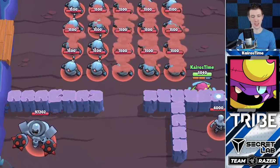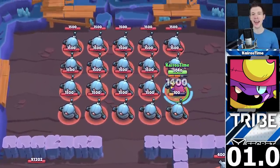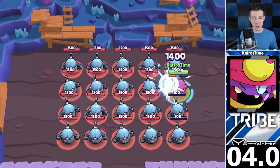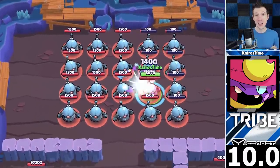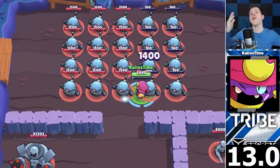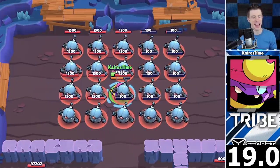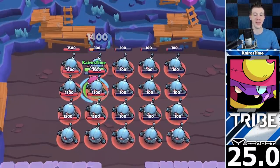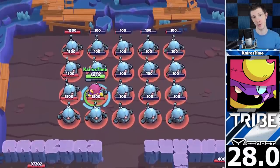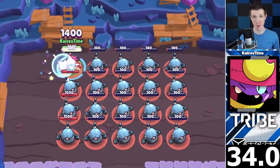For today's Brawllympics event, we're going to be going through the Swarm Test. I'll put up our first contender, Gene, while I explain how this works. Each Brawler can use whatever means they have to try and take out this entire swarm of bots as quickly as they possibly can. They can use their super, their attack, or their star power — whatever it takes to clear them as fast as possible. The clock starts ticking at the very frame they unload their first attack or super, and ends on the very frame that the last robot's health reaches zero. I'll be starting with the worst Brawler in today's event and go through the rest as they get better and better at clearing the swarm.